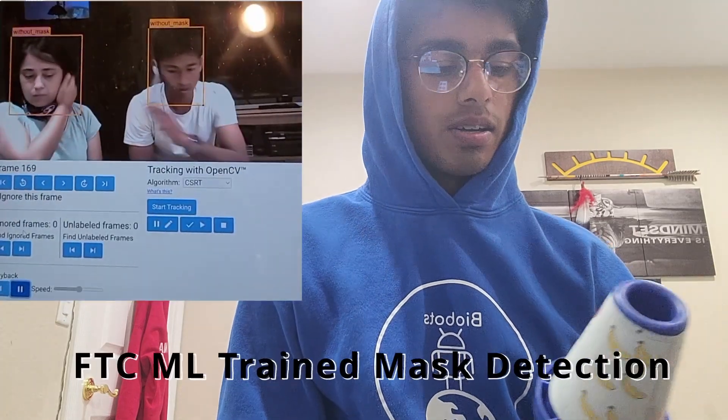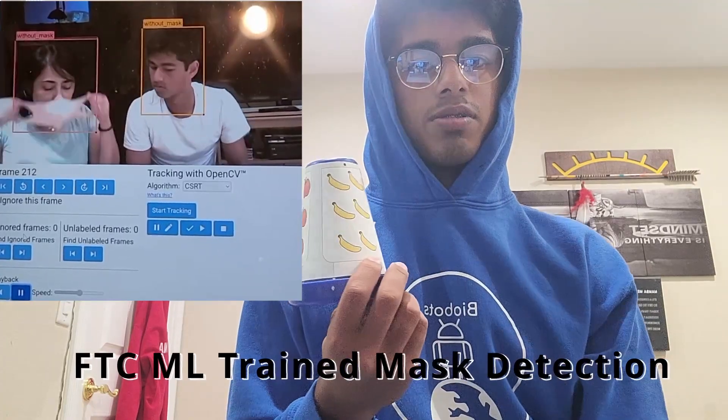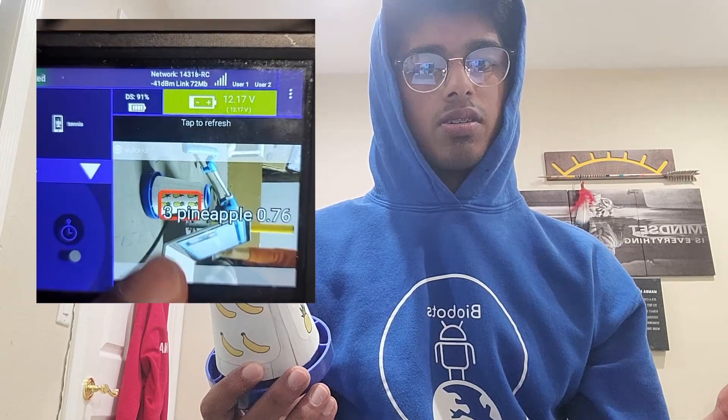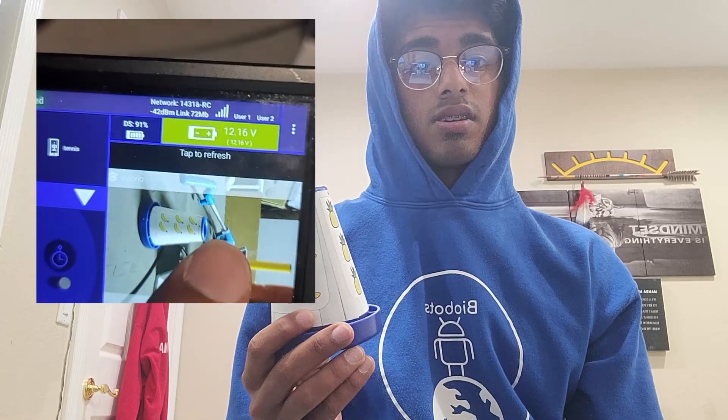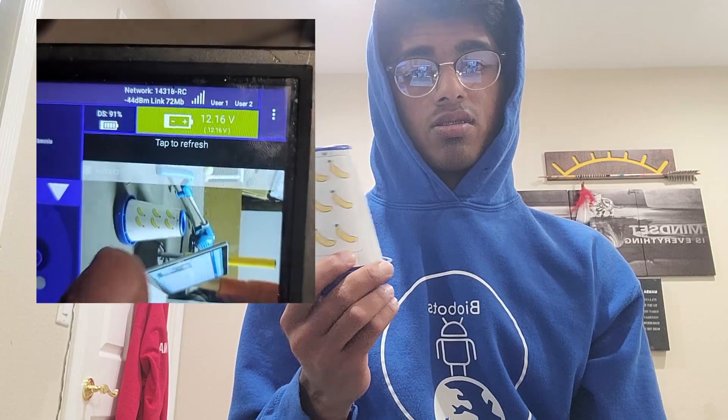The second and coolest method is object detection. It's really cool because you train a model, and FTC has made their machine learning library easy to use — you don't even need coding experience. We used fruit for our training data. Accuracy is overall decently good, but it can't account for brightness, and if you're far away with a lower-quality camera like a Logitech, you're not seeing anything. It also just takes too long, so it's not practical.